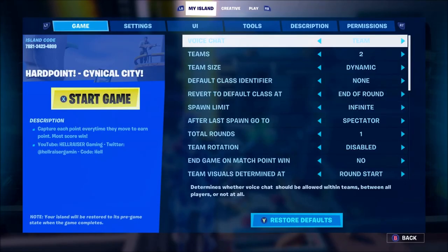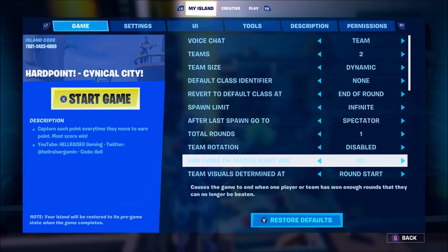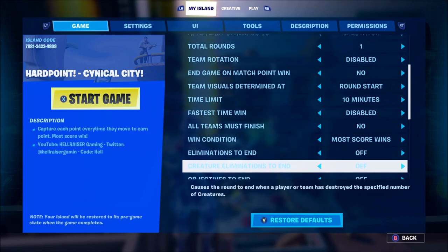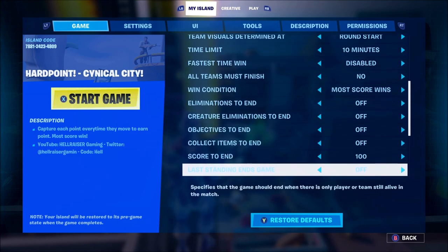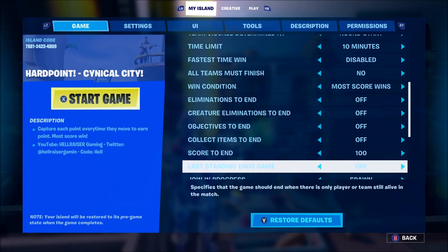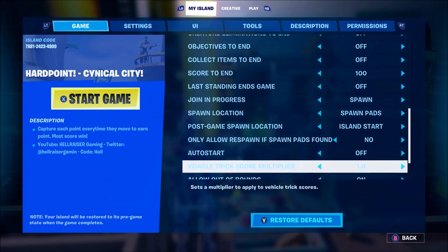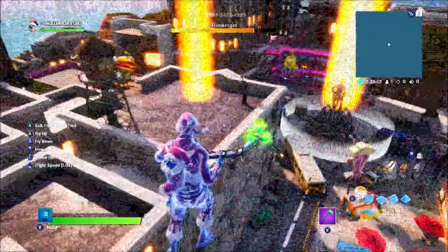What I'm going to do is go through my island settings so you can see what I have on here and you can copy it. You can just pause the video and see exactly what settings I have. I have the score, more rounds, score to end 100 - so players have got to hold the objectives for 100 seconds pretty much to earn points.